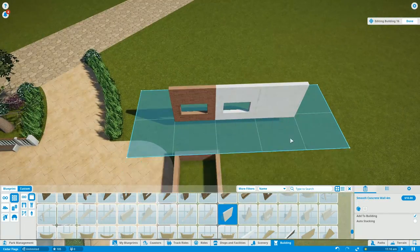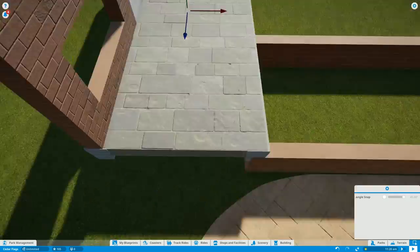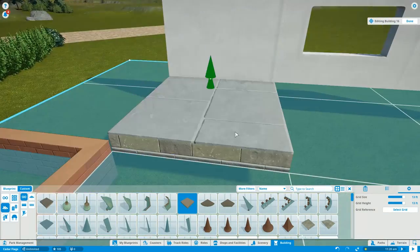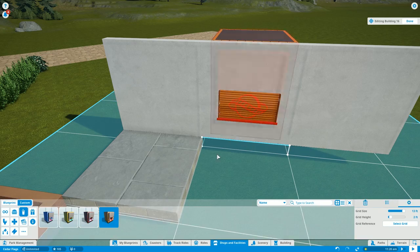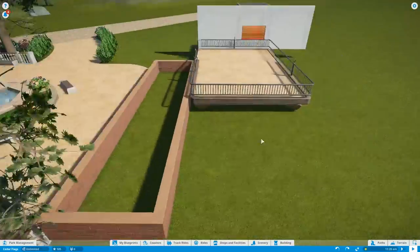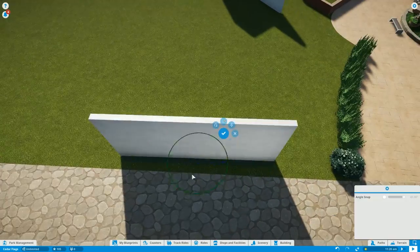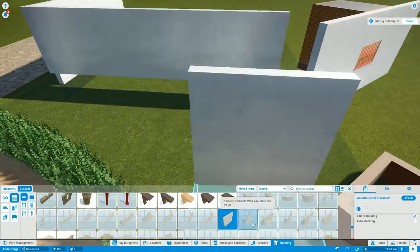I've never been huge into water parks — I've always been more into theme parks, rides, and roller coasters. The name Cedar Flags is kind of a play on Cedar Point and Six Flags, and that's what I wanted to model this park on. I want a park that's focused on roller coasters, so we'll theme different parts of the park but won't fill everything out with triggers and special effects. The focus will be more on the ride itself and the overall experience.